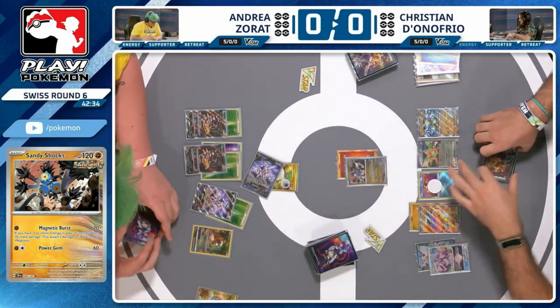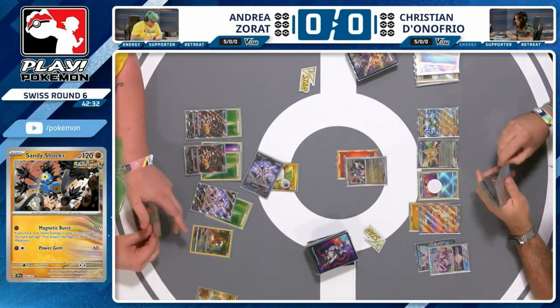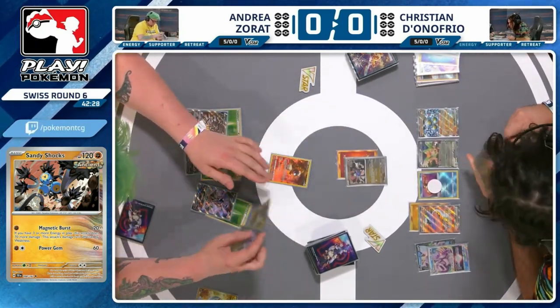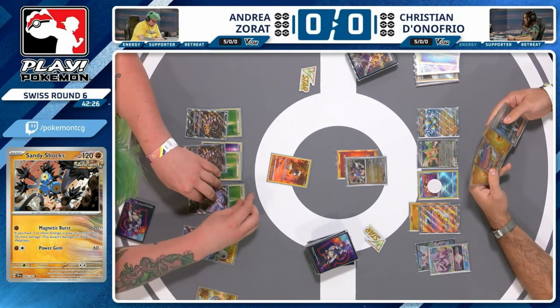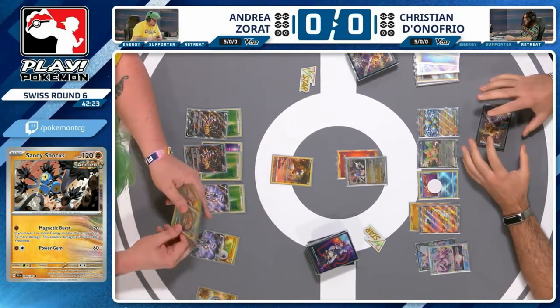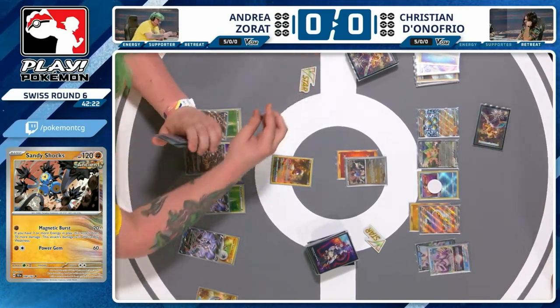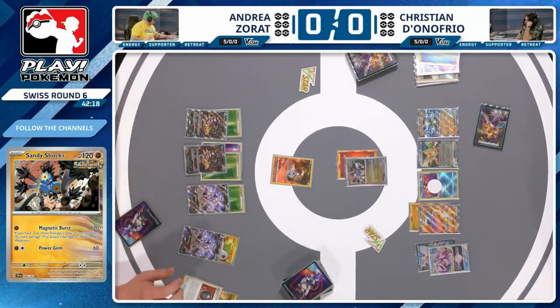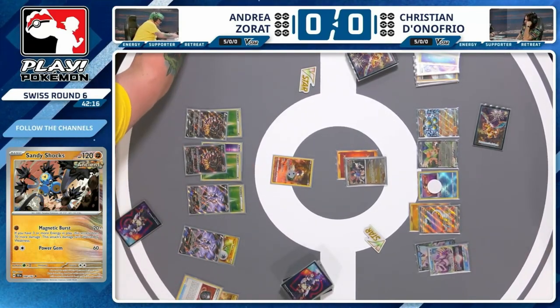It's going to be the Bidoof. I think this is a really heads-up play from Christian. Doesn't help your prize map, but you know that's all Andrea did last turn — so just take it away from them. Doesn't have enough energy in play. Chose not to use Palkia's V-Star power, so it's just a 20 damage prod here.